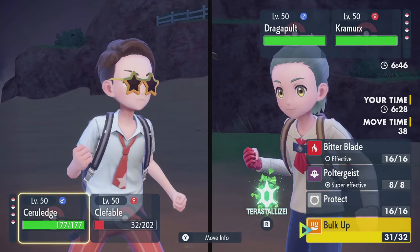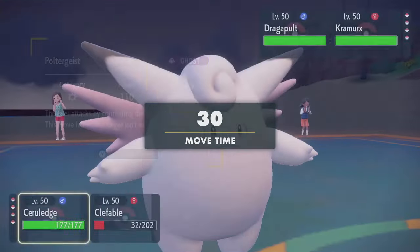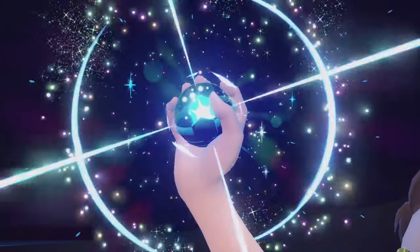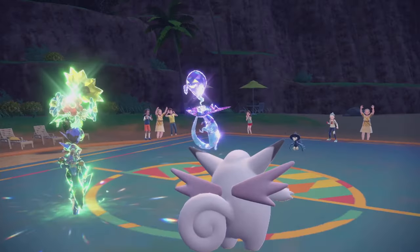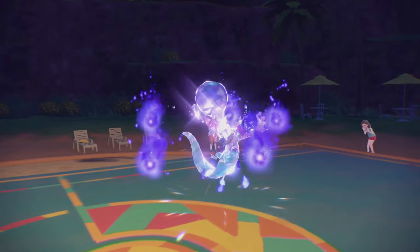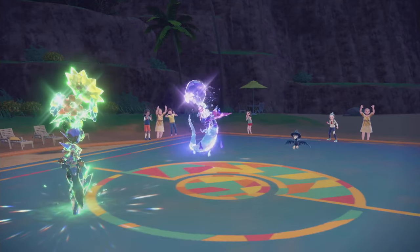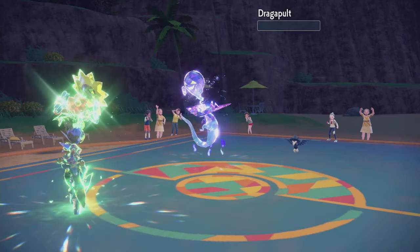So now they Terra Blast, Foul Play again. I need to Terra to take the Foul Play well. And I move before Murkrow so there's no point in trying to go for Bitterblade. Follow Me and Poltergeist, with Terra just so that I can take the Foul Play better. Our attack boost and our defense boost cancel each other out. But we have a decently high attack stat and decently low defense stat. Foul Play is strong when it's coming off of STAB. But we should trade Clefable for Dragapult here — and their Terra, importantly.